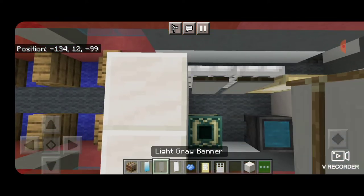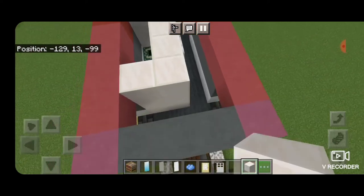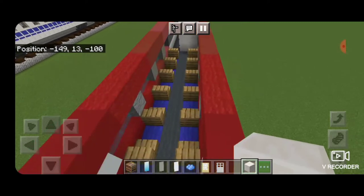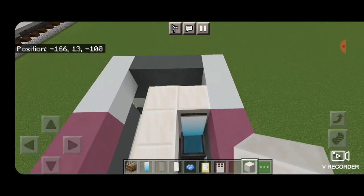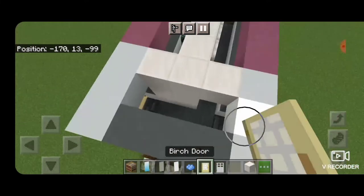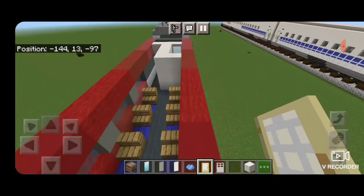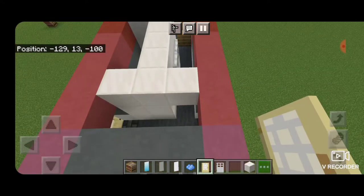Put three smooth quartz across the top to frame it in and one on this side. Come down here, put smooth quartz across this top and one right up here. Then spin around and put a door in this gap here. Come down here and do the same thing — come around and put a door in that gap right there.